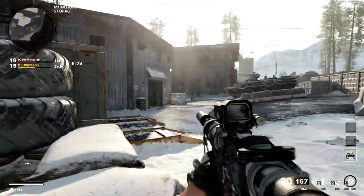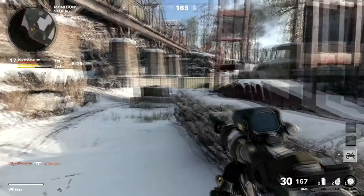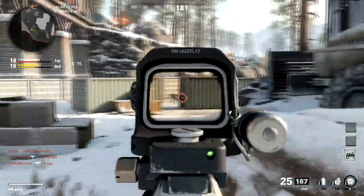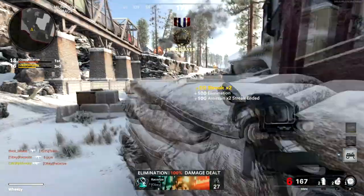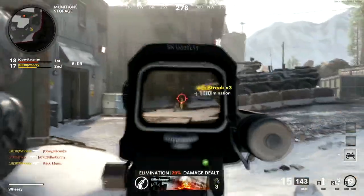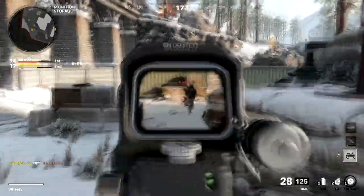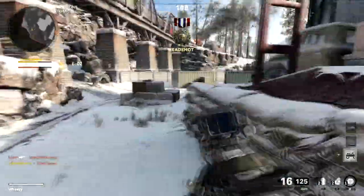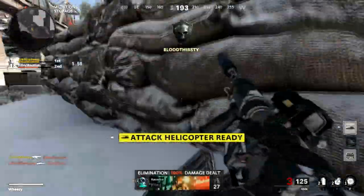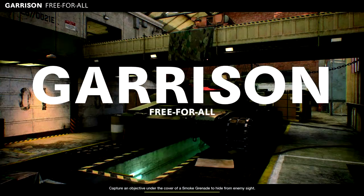Part of free-for-all, in addition to finding defensible areas, is understanding the mind game aspect. If you pick one place on the map as your absolute favorite and try to spend the whole game there, people will figure that out fairly quickly and start coming to kill you, because you'll become easy kills. You need to mix up all of these different locations and use them interchangeably as you move through the match.